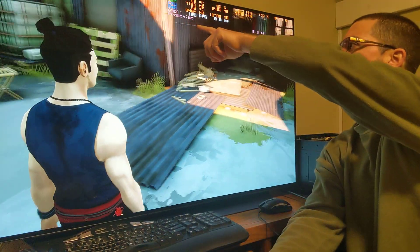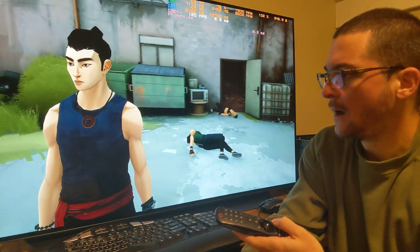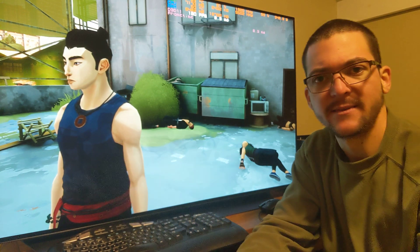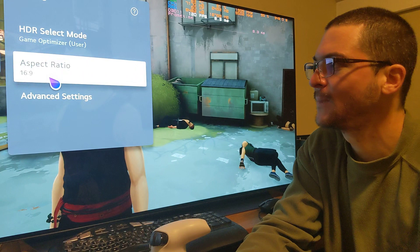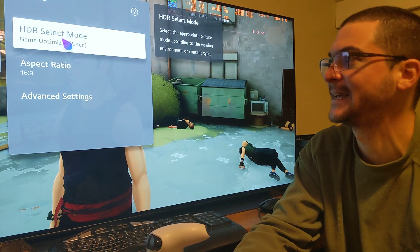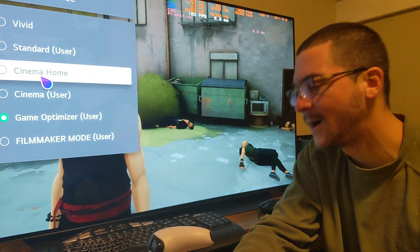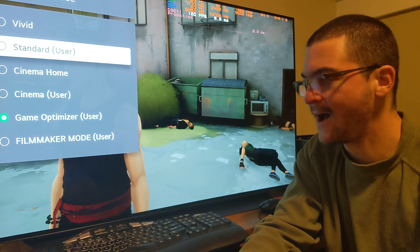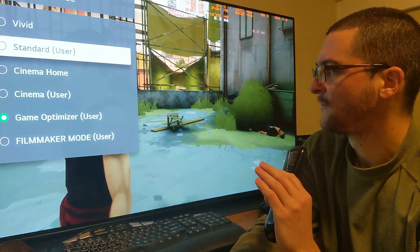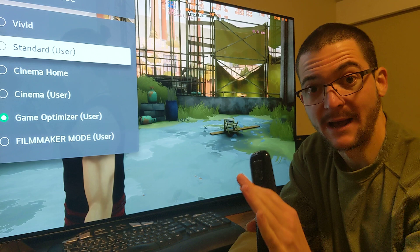The game has to be perfectly locked frame rate - and the difference is huge. Let me give you my feeling if I change from black frame insertion to non-black frame insertion, because you might think 'oh of course 120 frames, I don't need black frame insertion, that already looks fluid.' No - it looks good, I'm not going to say 120 frames looks bad, it looks like 60 with black frame insertion. That's not bad at all. I have prepared a picture mode standard with the same overall brightness for comparison.